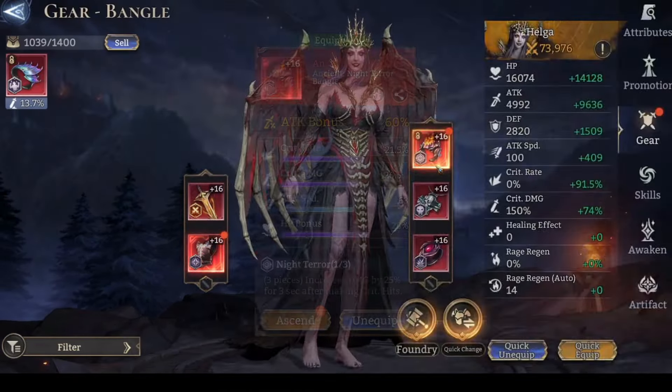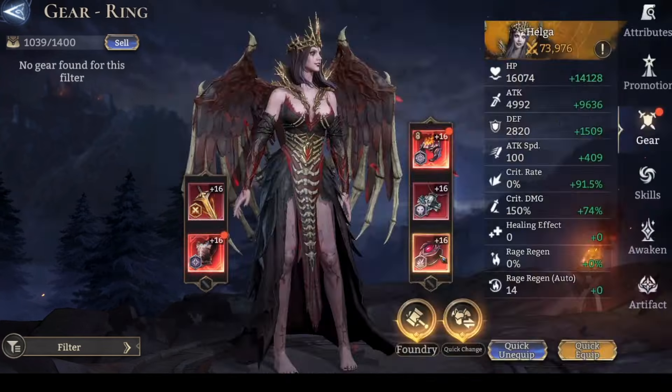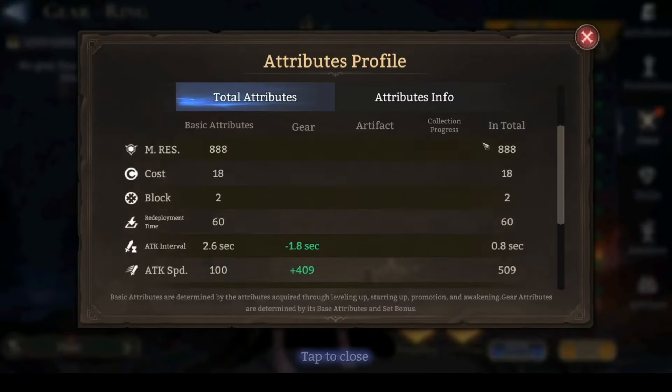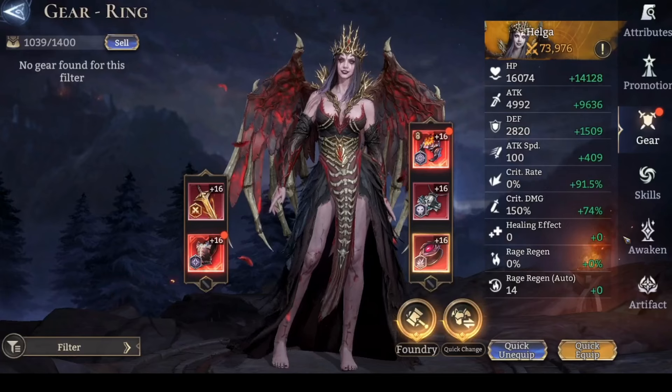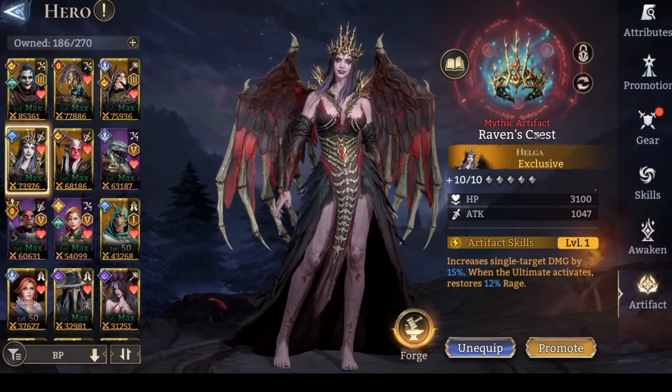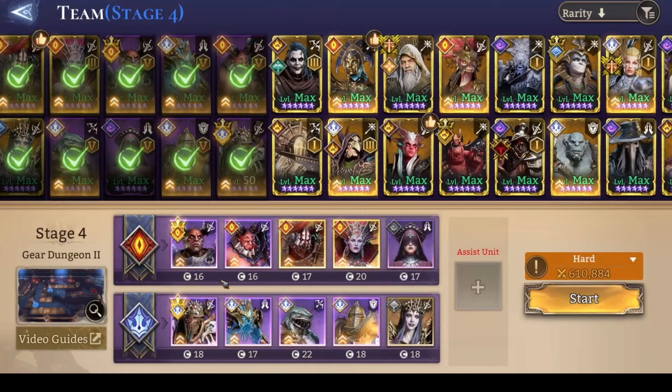I'm focusing on attack speed and attack bonus. I also think she's crit cap — almost. Her artifact is the exclusive one. I'm also gonna show everyone's gear at the end of the video if you are interested. So let's start and see the fight.